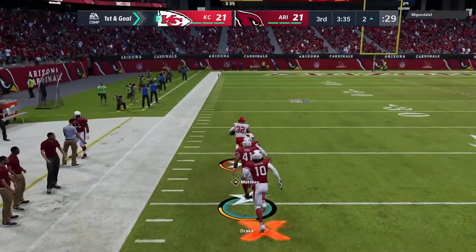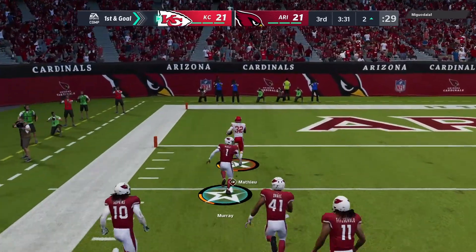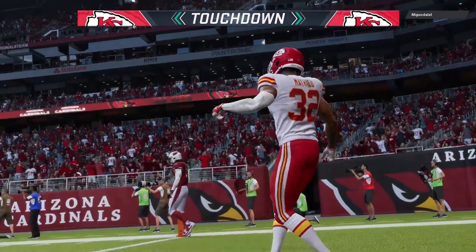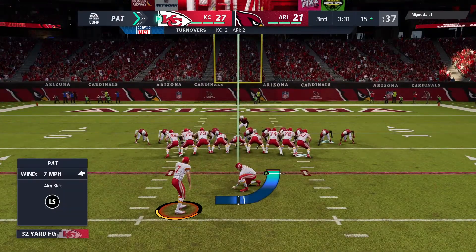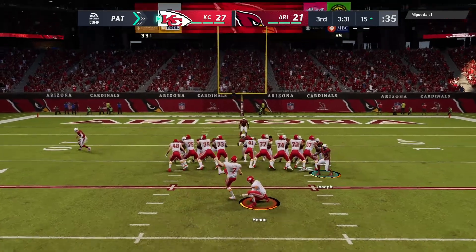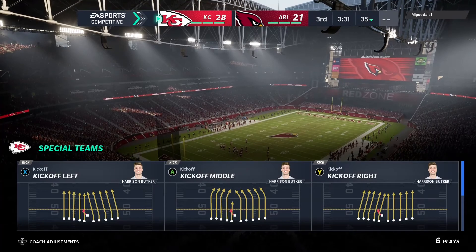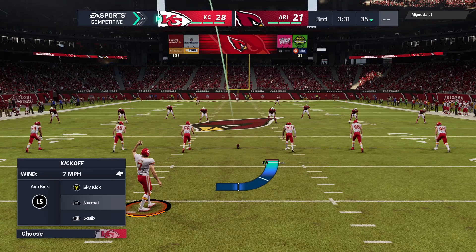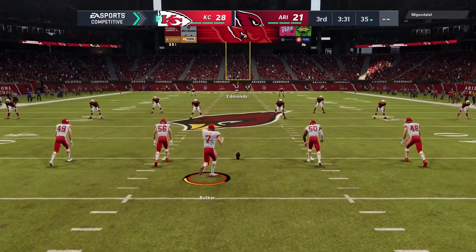Tyron Matthew through an opening — there he goes, past the 20, and he will take this one home! It's a touchdown! This defense doubling its pleasure — remember, they had the fumble return for a score earlier and now an interception return for another score. And it's good — that makes it 28-21. Chiefs 28, Cardinals 21.